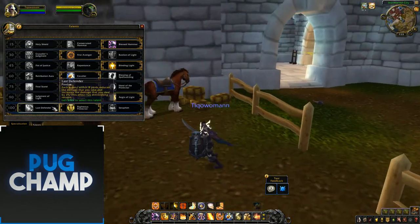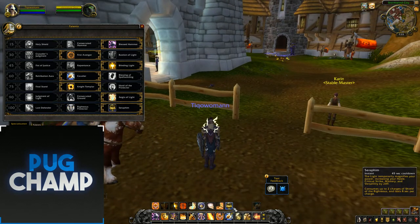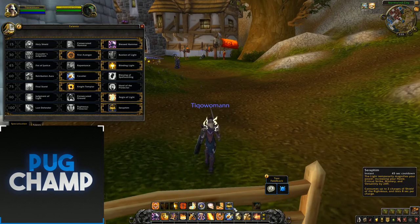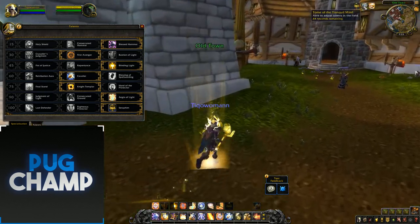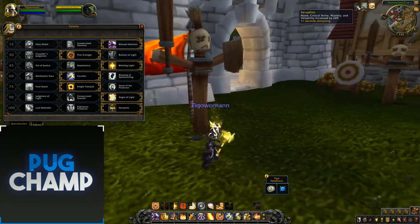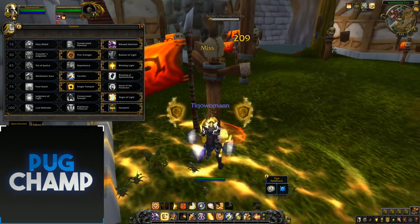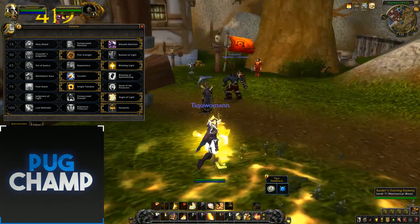For the last talent tier, Last Defender is good, but Seraphim is just really, really good in general for damage. You can use that and you're going to be doing really, really big damage with the increased mastery, haste, crit, and versatility. So obviously that Grand Crusader proc is going to hit really hard.